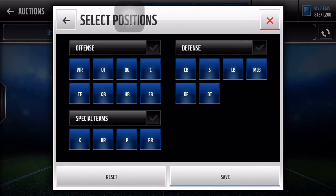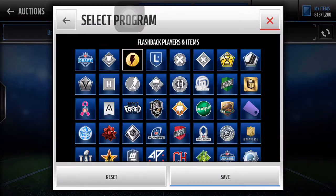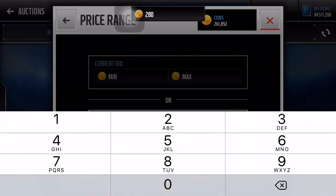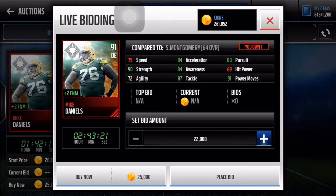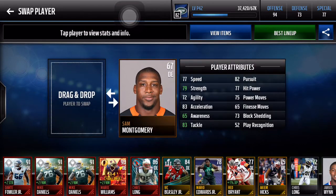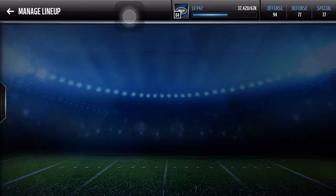Defensive line — I'm going to be looking at just basic people. I'm going to get Mario Williams for 29,999, and then I'm also going to be taking MVP Mike Daniels. He's really cheap, about 25k. So I've got Mario Williams and Mike Daniels for the defensive line.